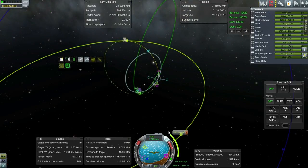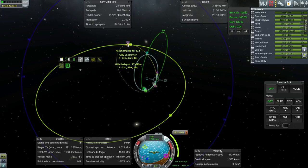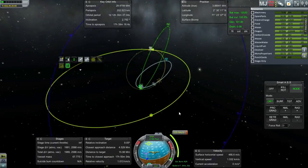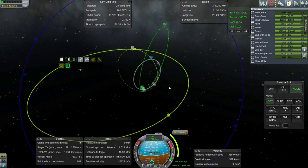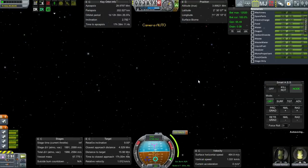I've got an off-plane transfer to Gilly costing 221 meters per second. What this means is I'm not matching inclinations with Gilly — I'm trying to hit it directly at my ascending node in order to avoid matching inclinations. We still have a relative inclination of 12.5 degrees, which is actually more than what we've got right now, so we increase our inclination but end up getting a Gilly encounter at 77 kilometers. I don't have RCS for really touchy maneuvering, so this is going to be a very precise maneuver.